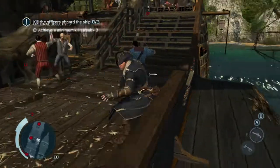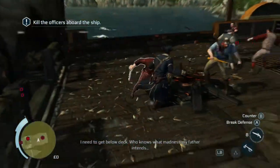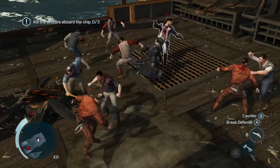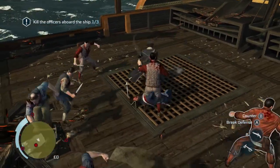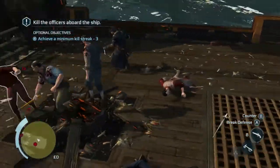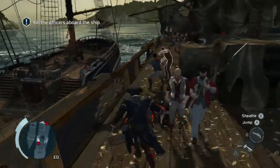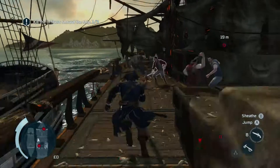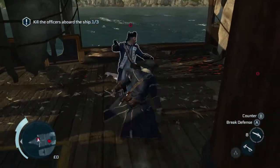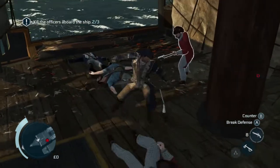Alright, so now we're on board. The new objective here is to get a minimum killstreak of three — very easy. Run over to our first captain over here. As soon as you take him out, he's surrounded by other guys, so just chain three dudes. There's about five or six guys up there anyway, so worst case you've got a couple extra choices. Once that's done, just run immediately to the back of the boat, take on this captain, and then the second captain will show up soon after. And then you're done!